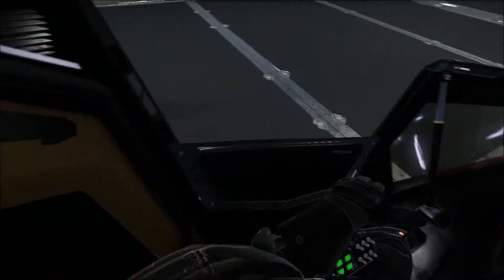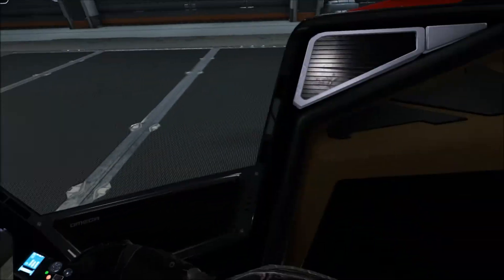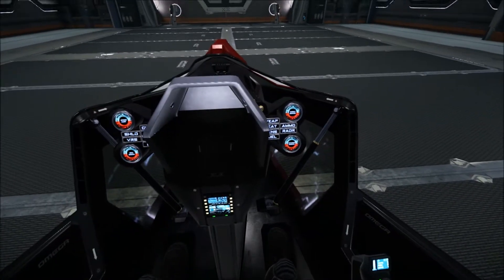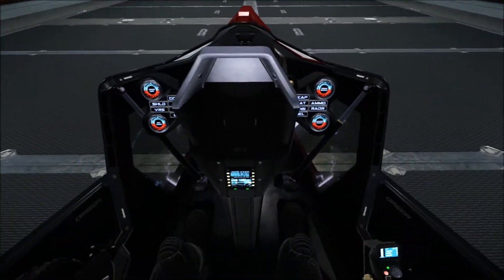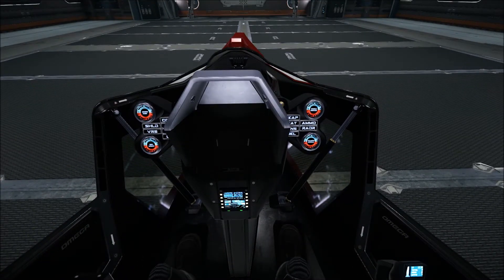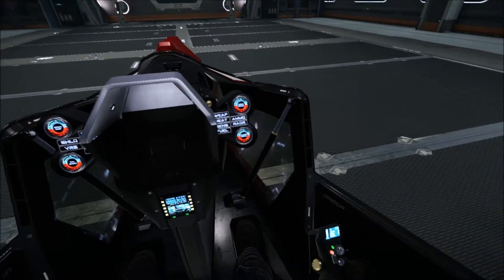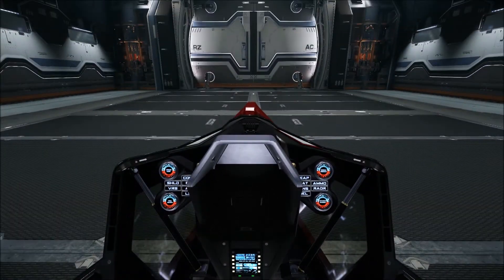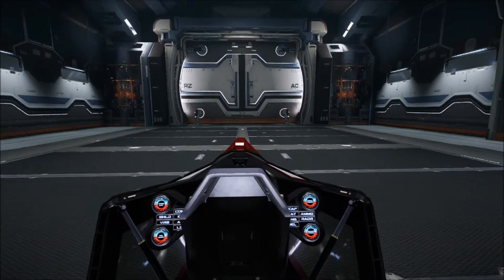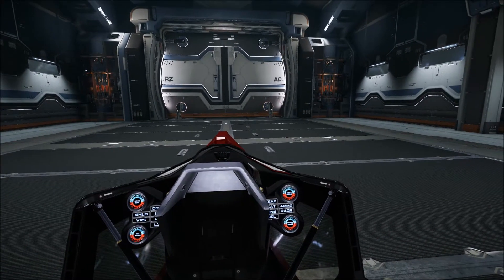The cockpit being really simplistic is what it's supposed to be — this is a racing ship after all. The cockpit doesn't need to be all that complex. It needs the basic stuff, and honestly you don't really need all the heavy-duty combat things on a racing ship. Let's take a look at a couple other things on this particular ship as well, and that being taking this out to actual flight.